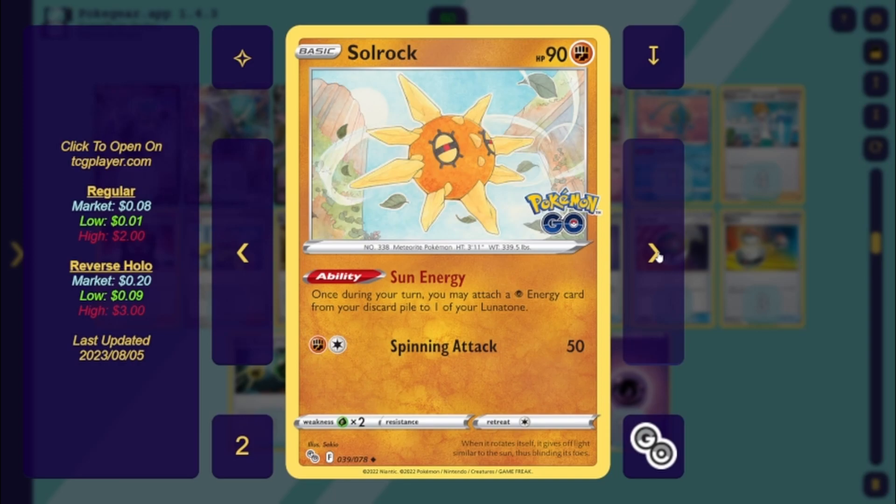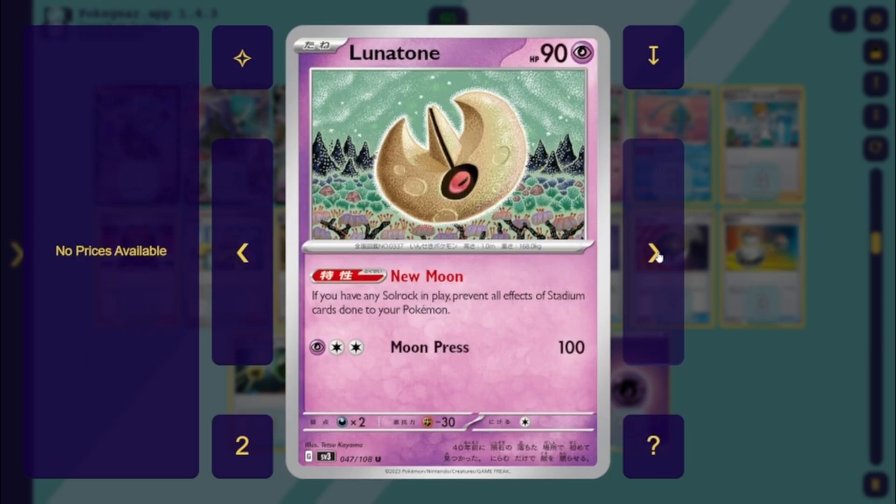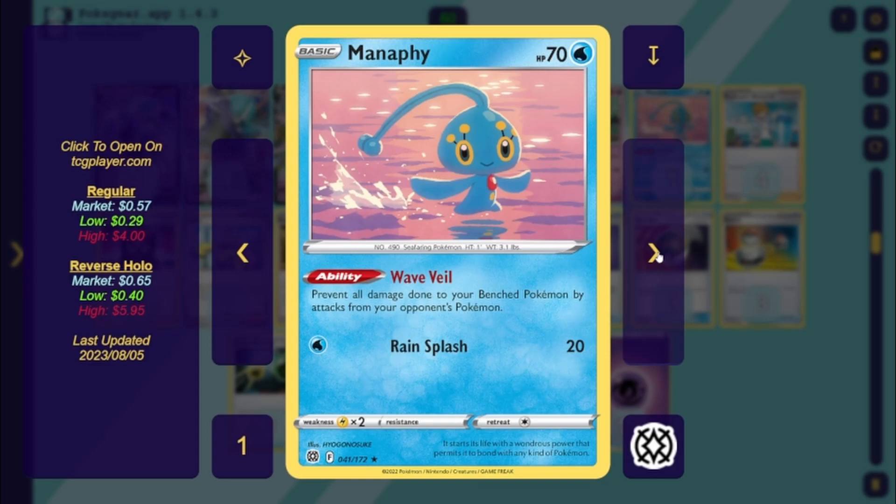We have Soul Rock from Pokémon GO: once per turn, you may take a psychic energy card from your discard pile onto your Lunatone, which obviously combos with Shadow Rider. Some lists play one of the new Soul Rocks from Obsidian Flames, which uses Call for Family for one energy to get two basics — it's psychic so you can grab it with Fog Crystal. The new Lunatone has Moon Press for 100 and, importantly, if you have Soul Rock in play you're not affected by Path to the Peak. And we finish with Manaphy — prevent all damage done to your benched Pokémon — so your bench is just chilling.